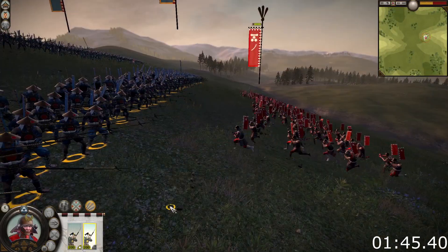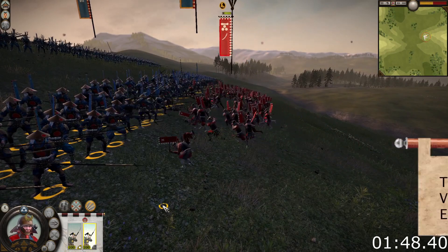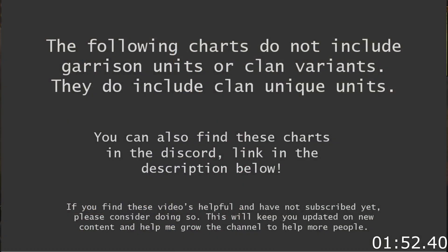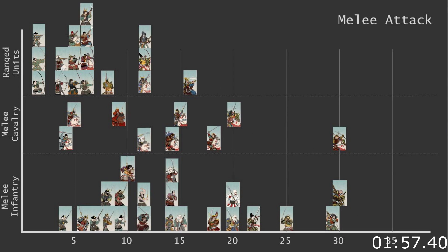Last but not least, running and fighting increases a unit's fatigue. While fatigue doesn't seem to affect combat stats, it has a big impact on morale. I'm going to end this video by showing all the units on chart so you can get an idea of when a stat is considered low or high. Feel free to screenshot them and use them as reference material. Thank you for watching.